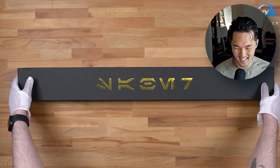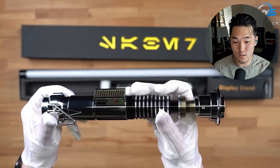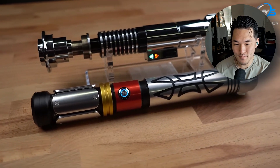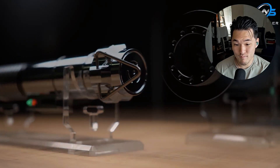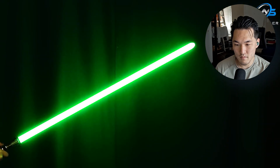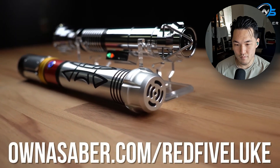Today's video is sponsored by Onasaber. They sent over one of their most popular lightsabers — I might have to check out Onasaber because so far what he's been showing looks amazing. You'll also get a free Padawan lightsaber — simply add both a replica and Padawan lightsaber to your cart and the Padawan lightsaber will be free at checkout. Their replica Luke Skywalker lightsaber features the SN Pixel V4 soundboard with 27 different sound fonts, including Obi-Wan Kenobi, Darth Maul, Ahsoka, and more. The blade can be switched to 12 different colors and 11 different ignition effects, with smooth swing, flash on clash, tip drag, and blaster blocks. Head over to Onasaber.com/Red5Luke — link in the description and pinned comment.